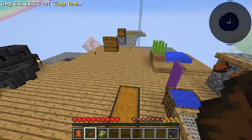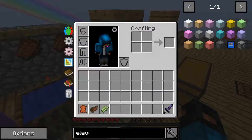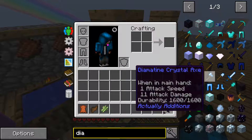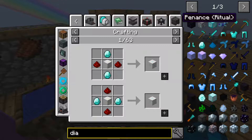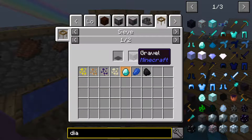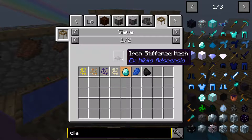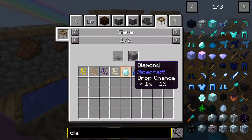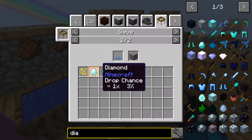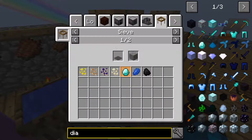We're not even close — we need a diamond. We need to use a normal sieve with gravel and an iron sieve mesh. So we need iron — let's get iron!